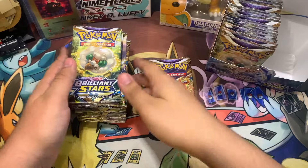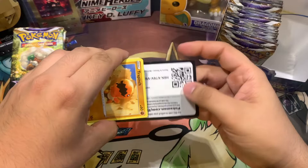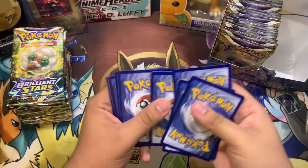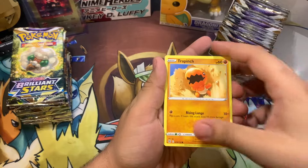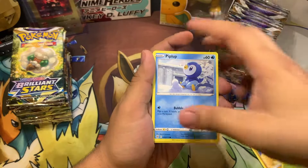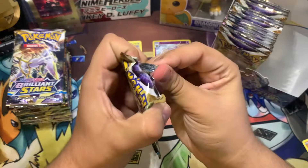Alright, so we got the code card for y'all — as always I always give out my code cards to everyone. If you guys want to pause the video and take that code card, you're more than welcome. So we got Beartic, Tropius, Roxanne's Backup, Trapinch, Exeggcute, Starly, Shroomish, Piplup, Starmie, and Haxorus. First pack was a dub, but let's see what we can pull from the next pack.